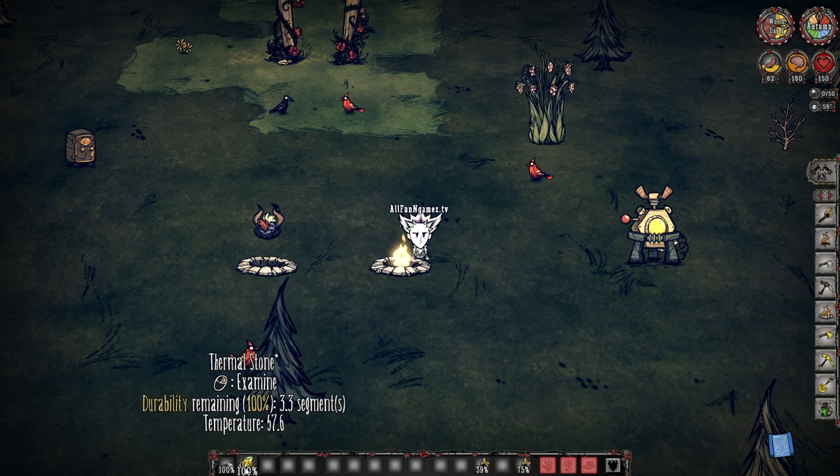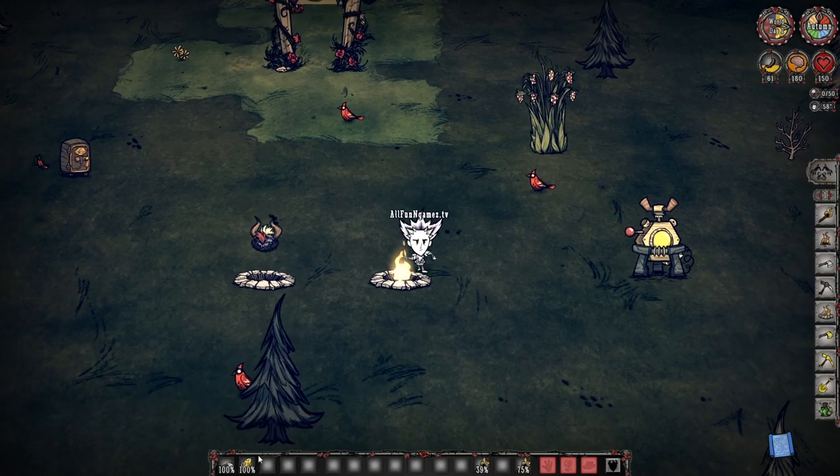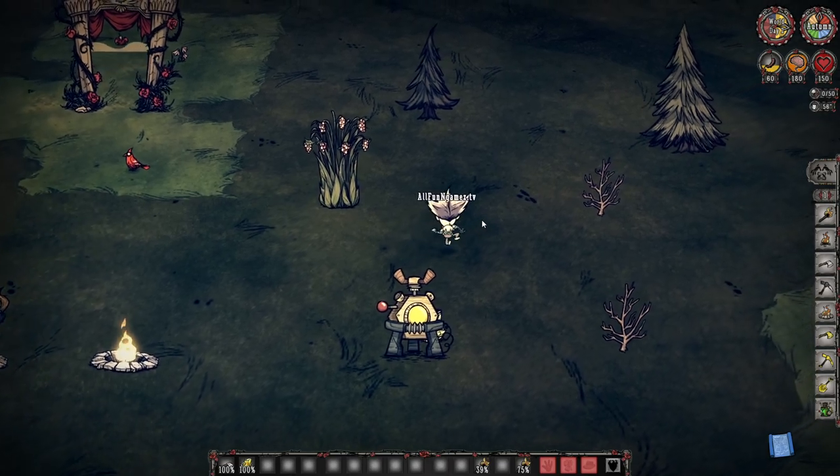As our Thermal Stone gets over to the 60 threshold, we should see a change in color if it ends up doing so, but it doesn't seem like it's going to. Anyway, imagine our Thermal Stone is now nice and toasty and we're going to walk around with it.